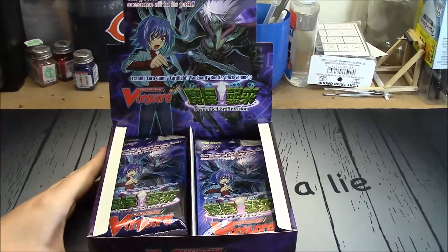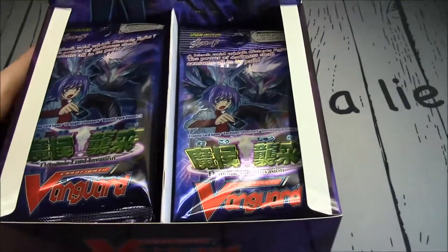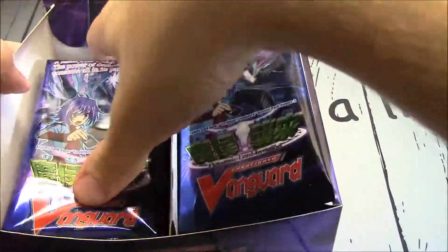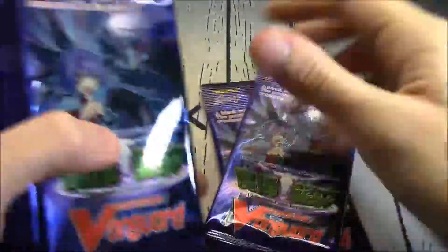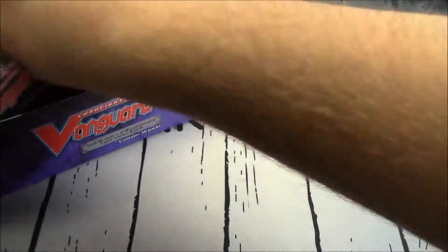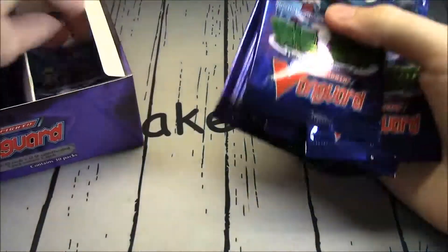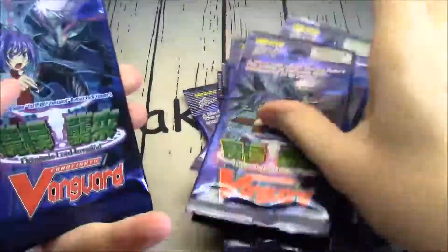Let me get a view of the box. I think we got an extra pack on the left side or something, so I'm just going to count them out. 1 through 15 on the left side — yeah, there was probably an extra pack. Then 1 through 15 on the right side. 30 packs in total.